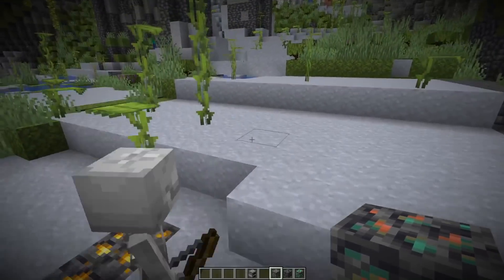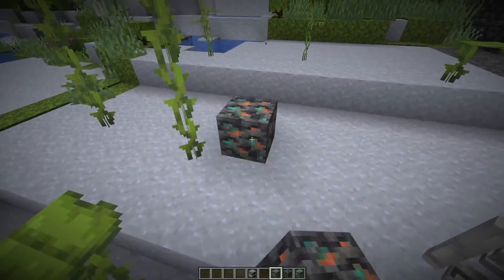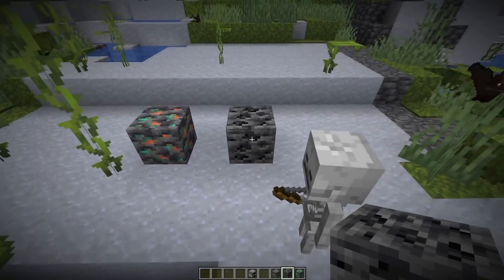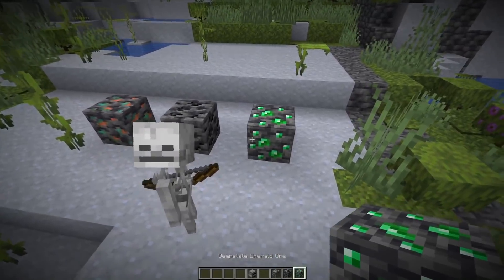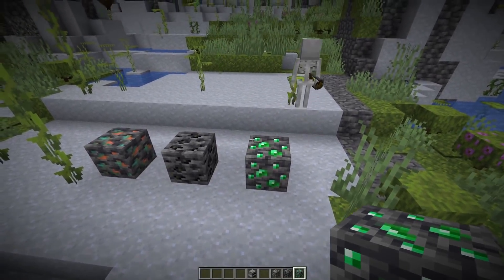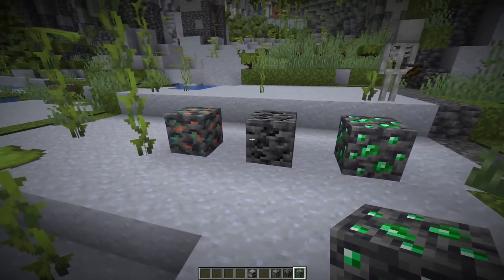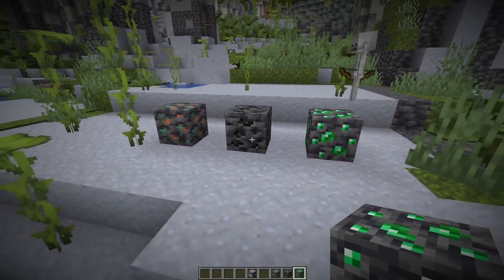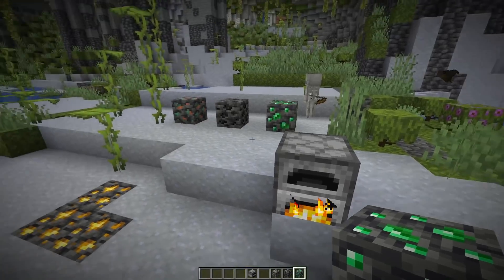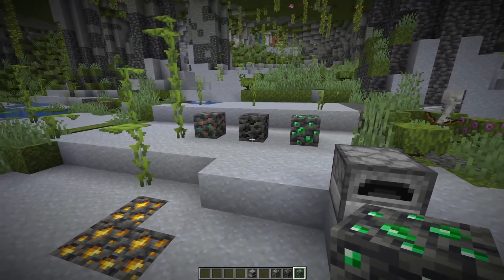Speaking of new ores, there are also new variants added for map makers: deepslate copper ore, coal ore, and emerald ore. You won't be able to find those in a normally generated world — they were just added for map makers so you can find them in the creative inventory. But they work like normal ores so you can put them in a furnace and smelt them.